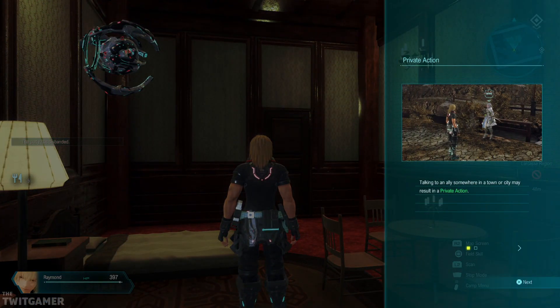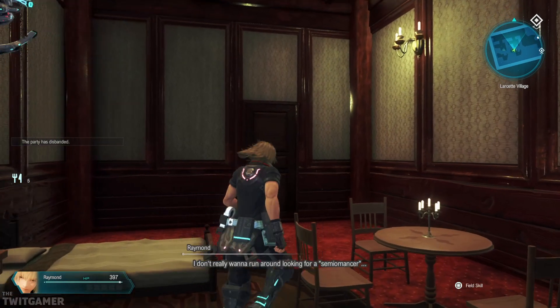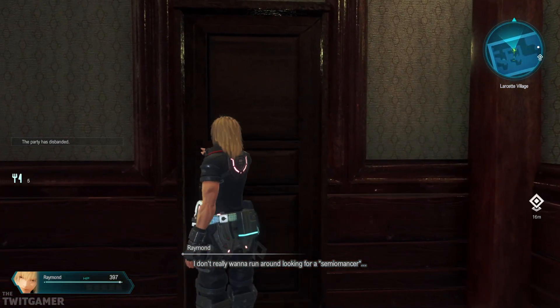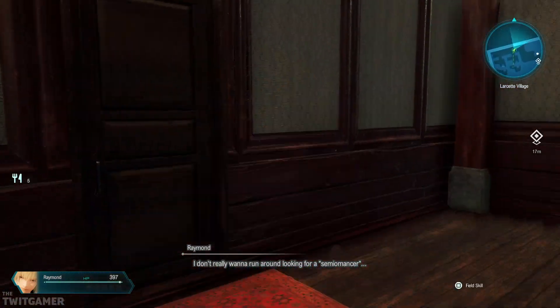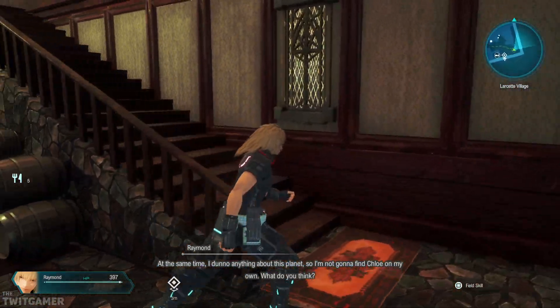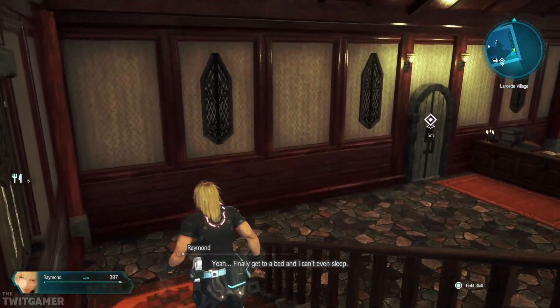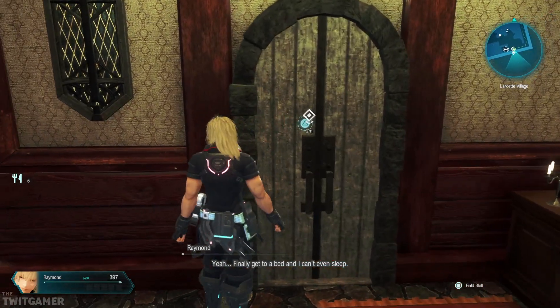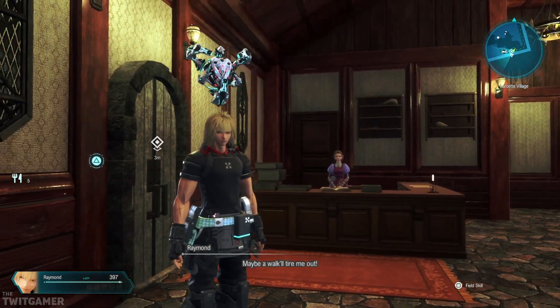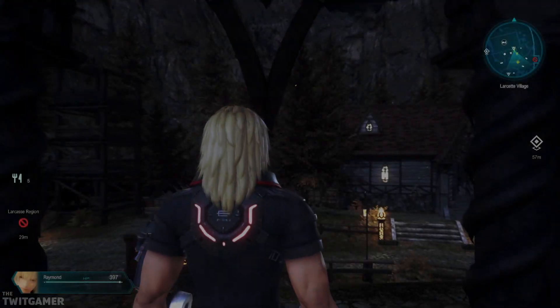Private action — talking to an ally somewhere in town or city may result in a private action. Your relationship with your allies will change depending on how private actions go. Choose wisely and deepen your friendships. I don't really want to run around looking for a semiomancer. At the same time, I don't know anything about this planet, so I'm not gonna find Chloe on my own. Finally get to a bed and I can't even sleep. Maybe a walk will tire me out. Who are you speaking to, mate? He's gone crazy.